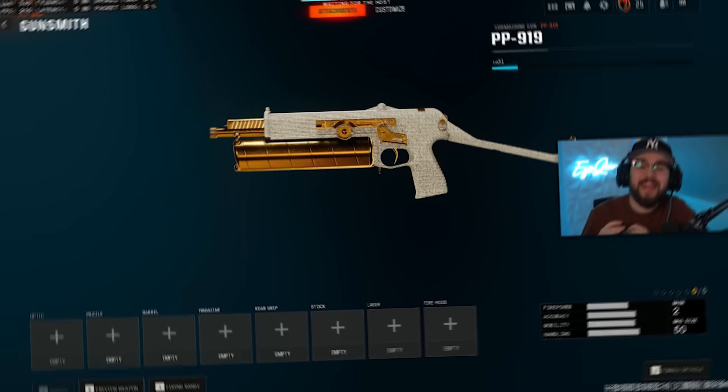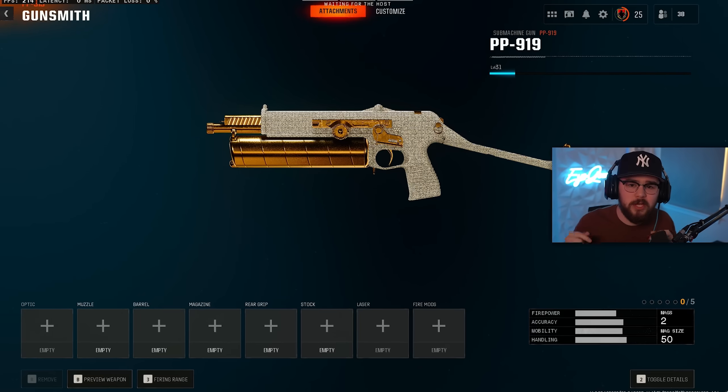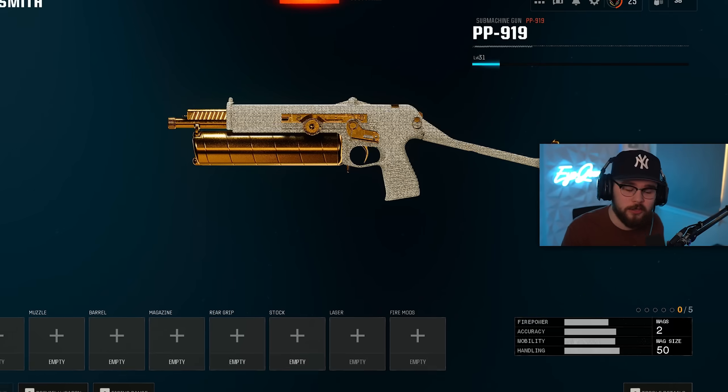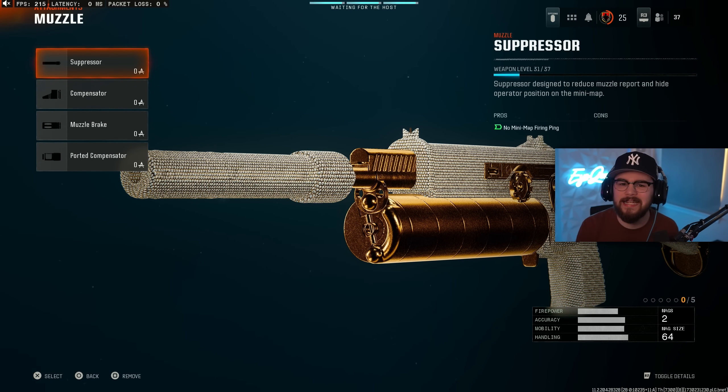At loadout number 4, we have the PP-919 SMG, aka the PP Bison — a super good SMG right now in BO6 and another weapon I think is going to be super good in Warzone. For the first attachment, starting with the Muzzle, I'm tossing on the Suppressor. The build already has zero recoil, so it's not really necessary to have a Compensator or Muzzle Brake. The Suppressor keeps you guys off that minimap.